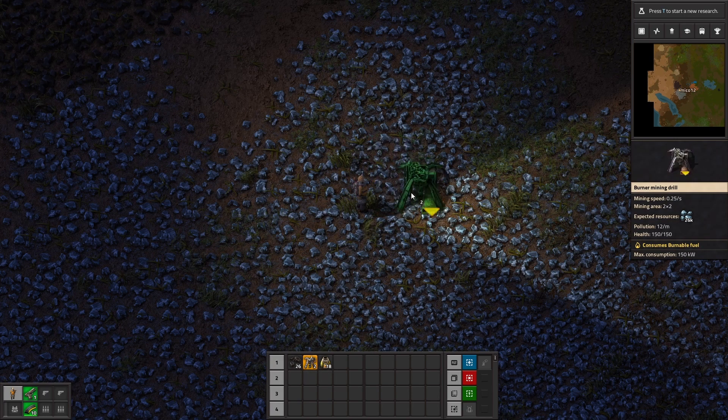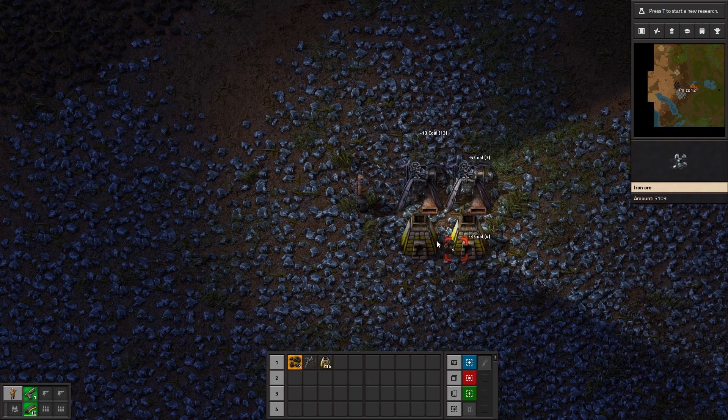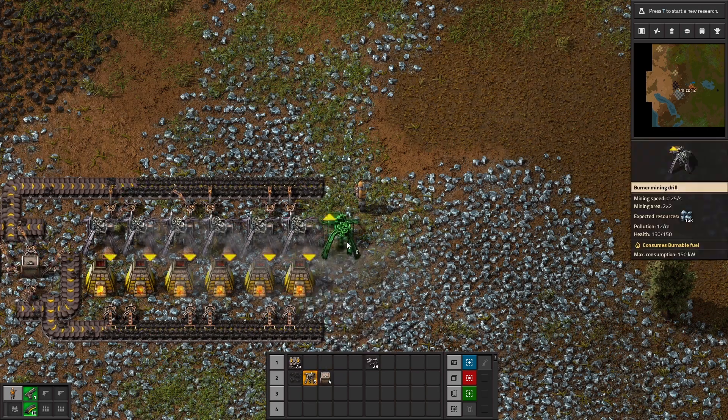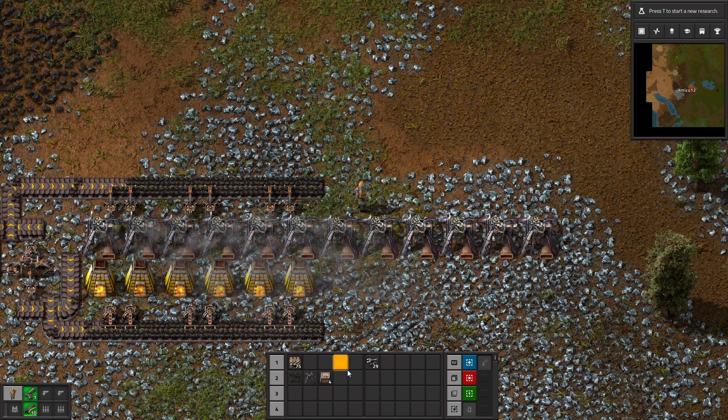Second, when building iron mines or copper mines, attach furnaces directly to the drills. That way you only need to provide coal to them by hand or with burner inserters, and voila — fast and cheap bulk production of resources.